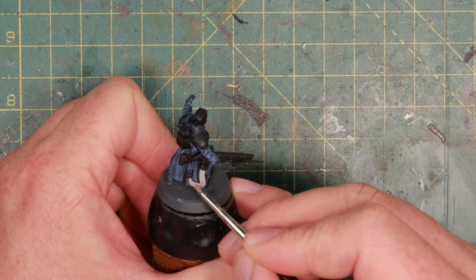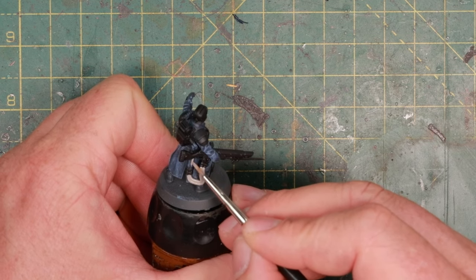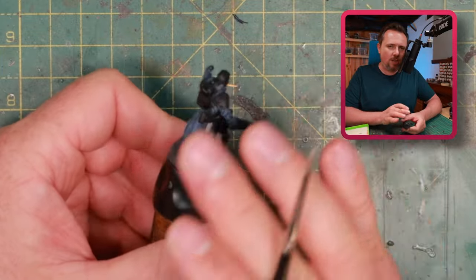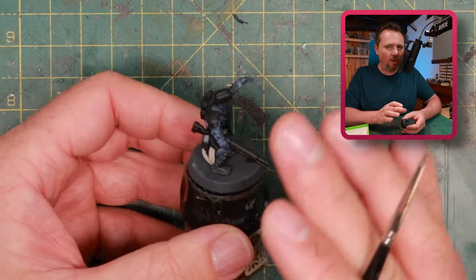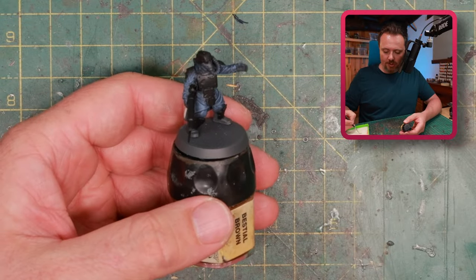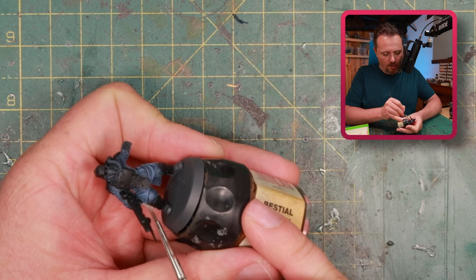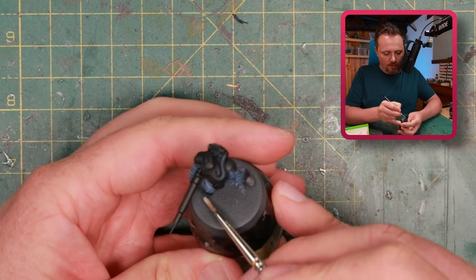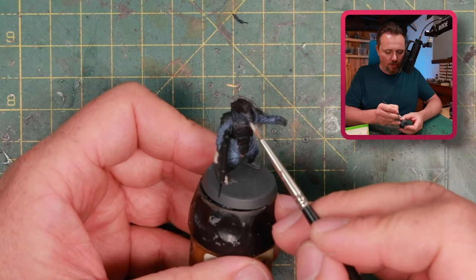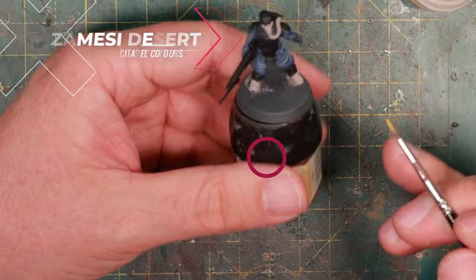I'm using Rakarth Flesh for two reasons: it's going to be the base color of these hoses, and secondly it's a pretty light color that covers fairly well. If you want to paint over dark with white or some bone color, you're going to need layer after layer - unless you start with a paint that covers much better than white, then go over it with the actual color you want. So I'm doing the boots, the gillies, the wraps around the shins, the hose, the mask - all of this gets a layer of Rakarth Flesh.